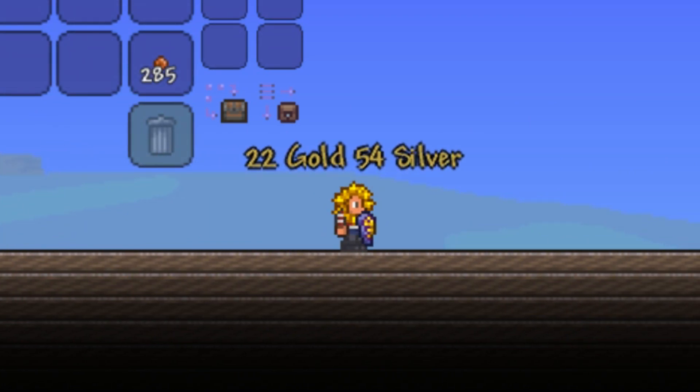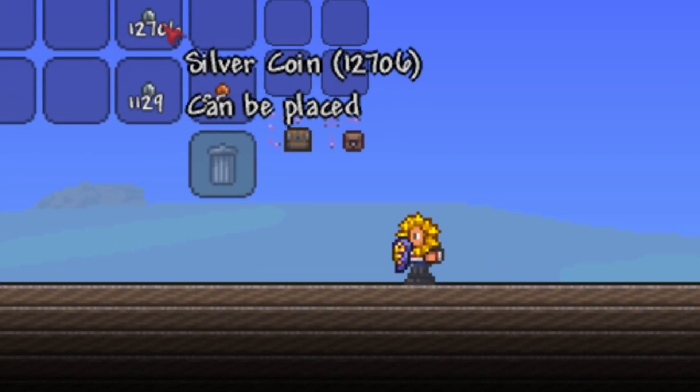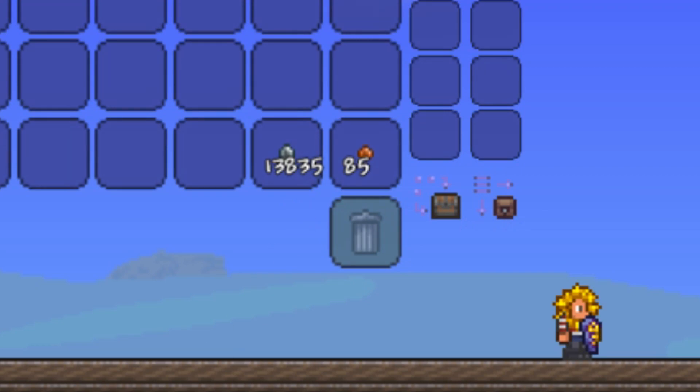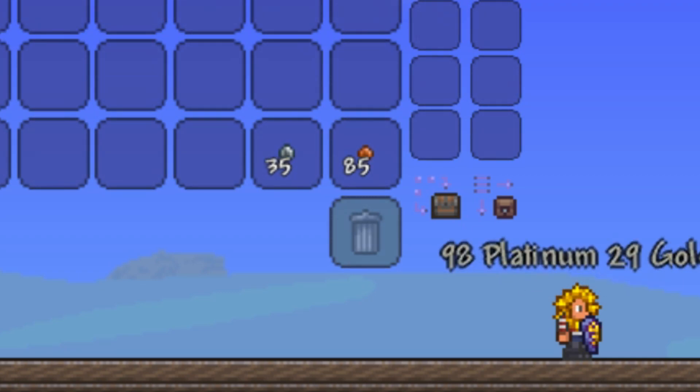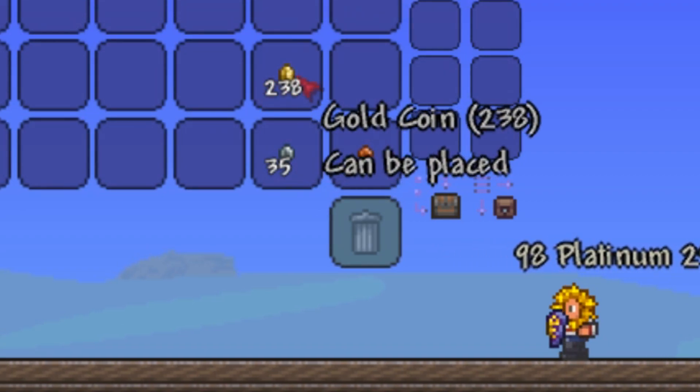63 Platinum — I do not think so. We actually have 1,129 Silver from the Copper Coins. So if we add this onto the current Silver Coins that we got, we now have a grand total of 30,835 Silver. Now we have to convert this into Gold — sorry, not Platinum. So we got ourselves 238 Gold Coins.